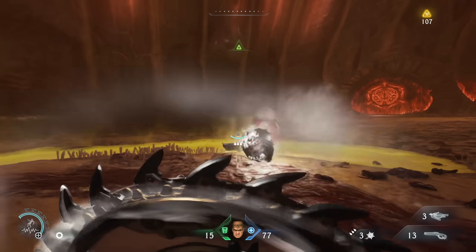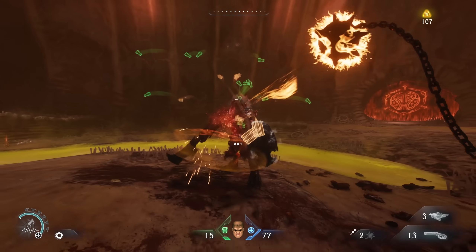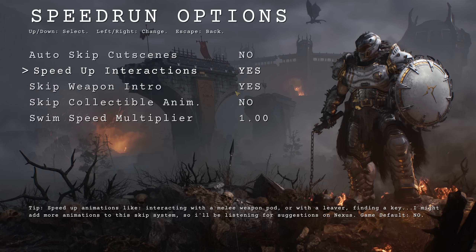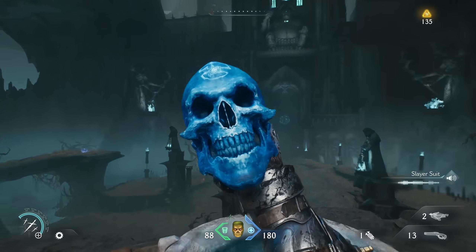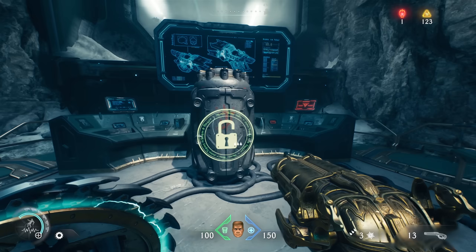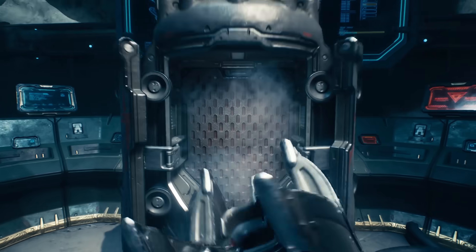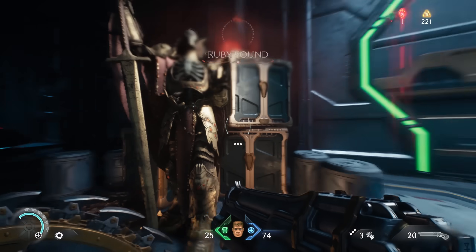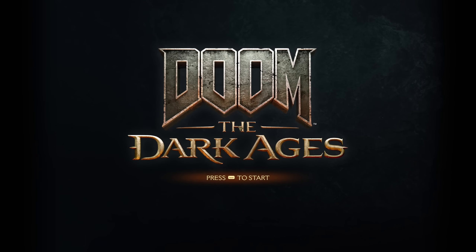You can turn slow-mo off completely, or just reduce it like I do — I like the effect, I just want a little less. Under the speedrunning options, you can speed up interaction animations like weapon pickups and keys. You can also disable the bootup screens when you start the game, going straight to the title screen.